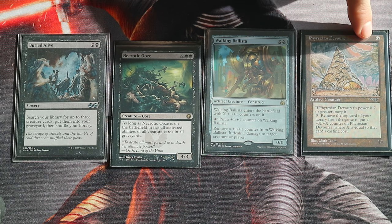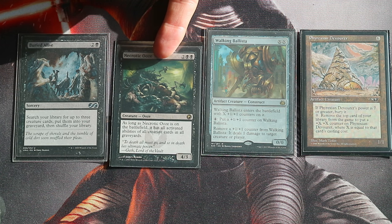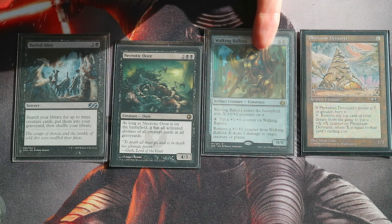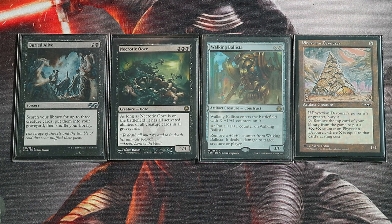Phyrexian Devourer is supposed to die when it reaches a power of seven or greater, but this is not going to happen because Necrotic Ooze only steals activated abilities. So you can eat your entire deck, accumulating a lot of +1/+1 counters, and kill each opponent by simply removing a +1/+1 counter to deal one damage.